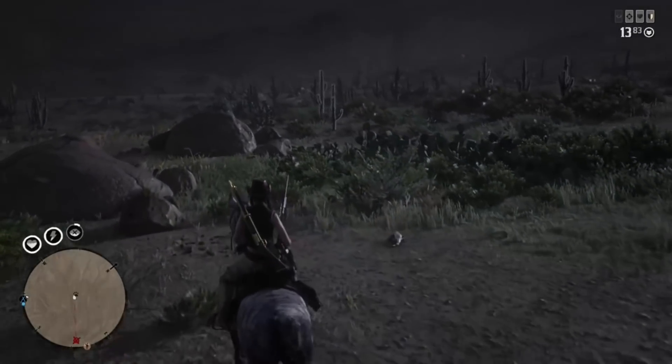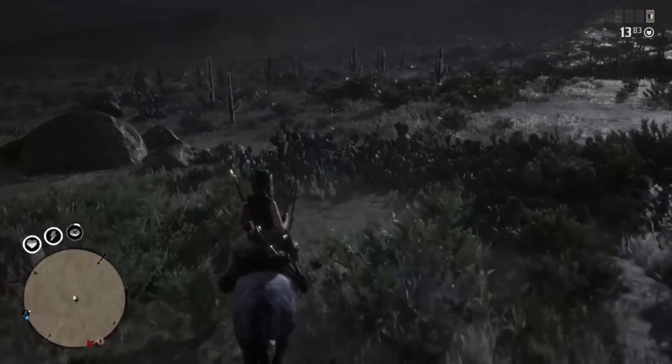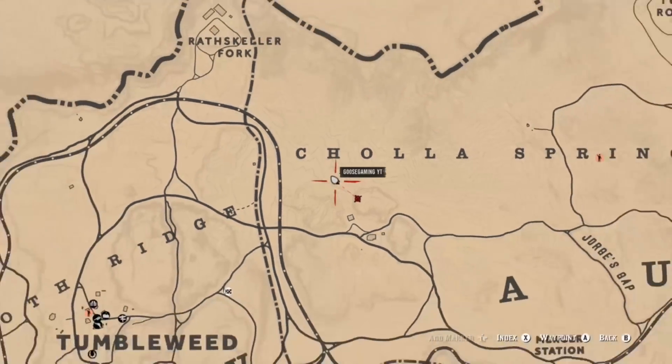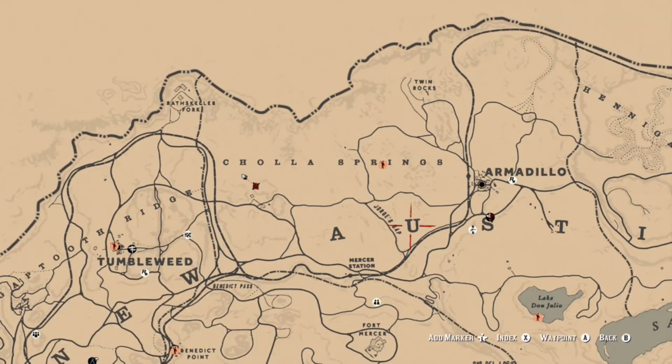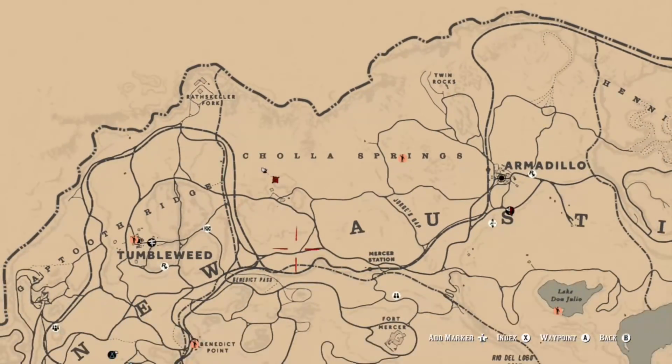The next thing we're talking about are the Gila monsters. Probably the best location is around the Cholla Springs area. You should be able to find them pretty easily — just turn on your eagle eye and it should not be an issue. I ended up finding two of them within about 10 seconds of each other, so you should not have a problem finding those.